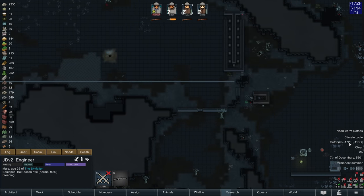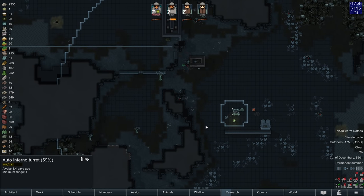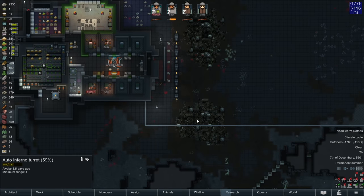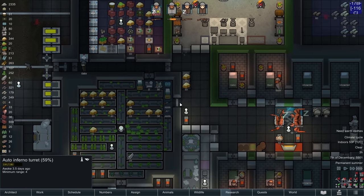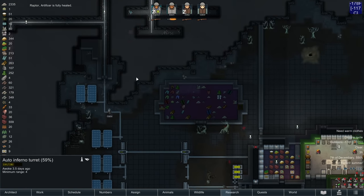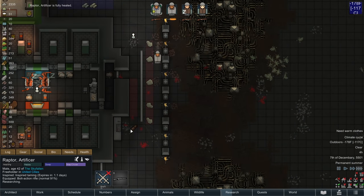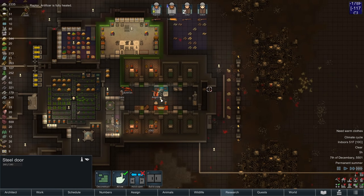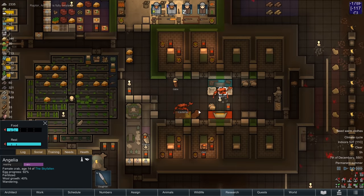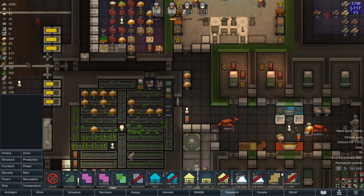We are in the dead of winter — it's negative 113 to 114 Celsius. I would very much like to take out this turret, but I don't think it's a realistic goal when we are in the middle of such cold weather. I think it would be dangerous and we could possibly collapse and do more harm than good.